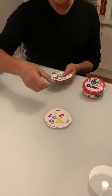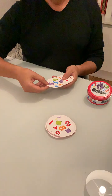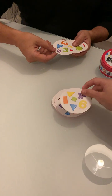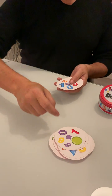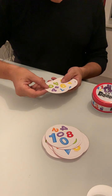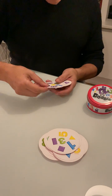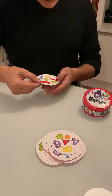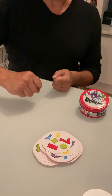Zero blue. Red 2. Orange 8. Blue triangle. Zero purple. Four purple. Purple square. Six purple. And green circle.